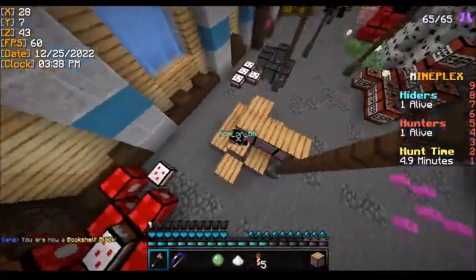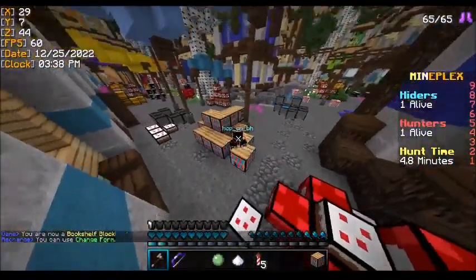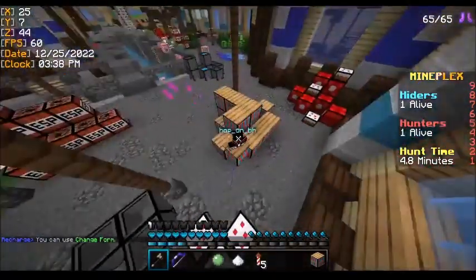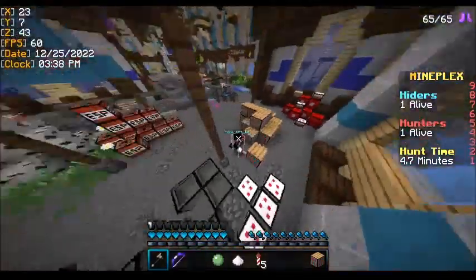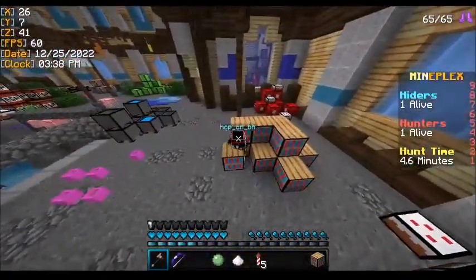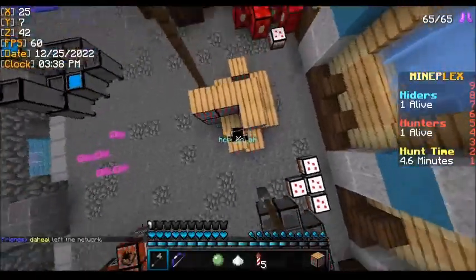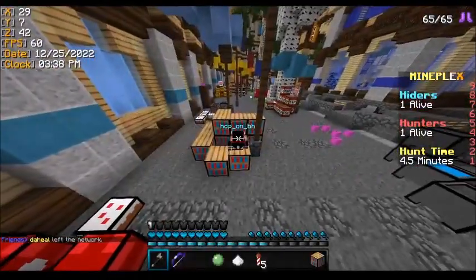For the bookshelves, there's a hole right here — memorize that if there's a bookshelf in this hole it's fake. If you ever see four bookshelves in a row behind a stack like this, that would be fake. Two in a row on the side of the stack would also be fake, and again two in a row on either side of the stack is fake.